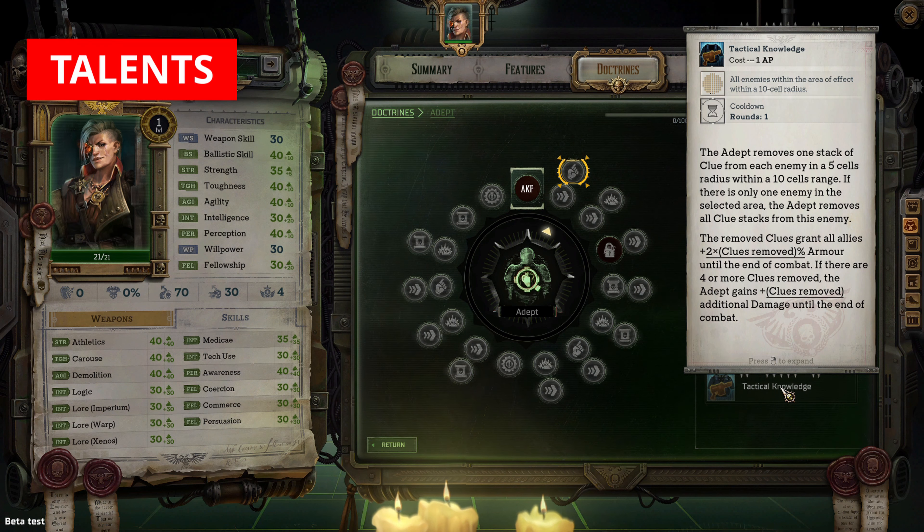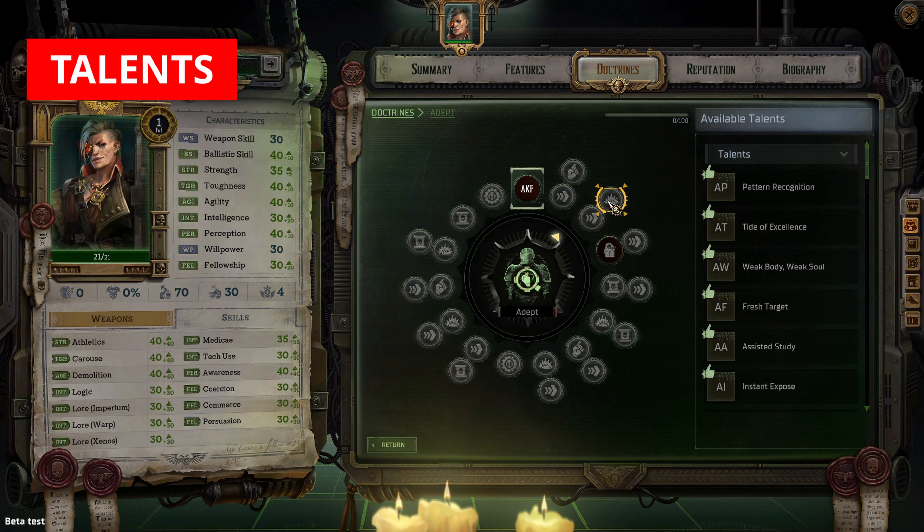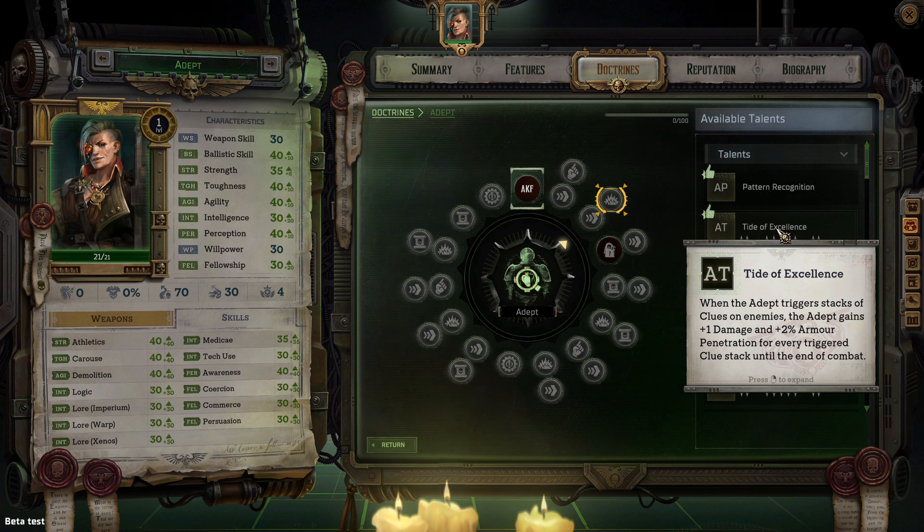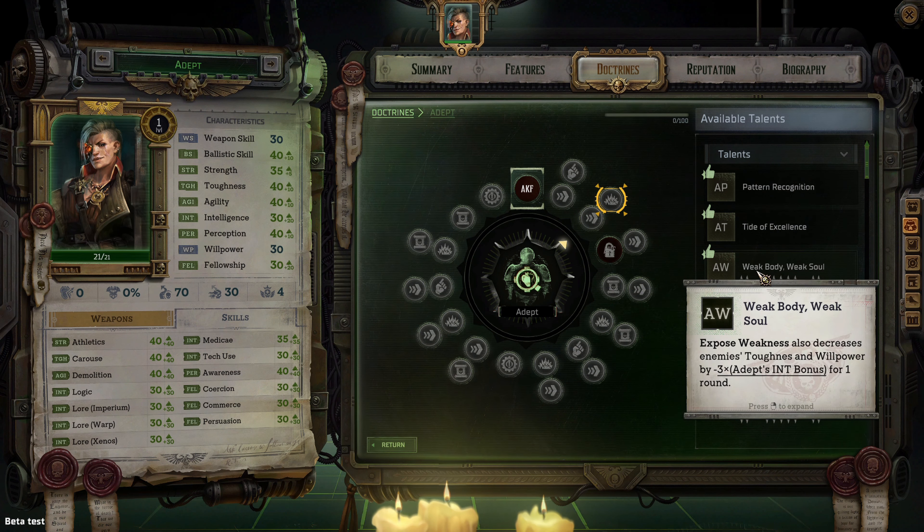For talents: Pattern Recognition — every enemy with clue inflicts one stack of clue on one random enemy without clues in a three cell radius at the start of their turn. This is good if you want to use your action points for other things besides Study Enemies. Tide of Excellence — when the adept triggers clue stacks, they gain plus one damage and plus two percent armor penetration per triggered clue stack until end of combat. Weak Body Weak Soul — Expose Weakness also decreases enemies' toughness and willpower by minus three times the adept's intelligence bonus for one round. I love this talent and always equip my adept with it.